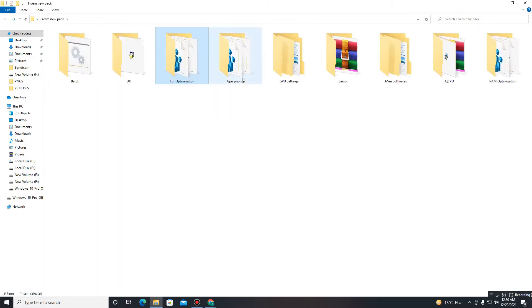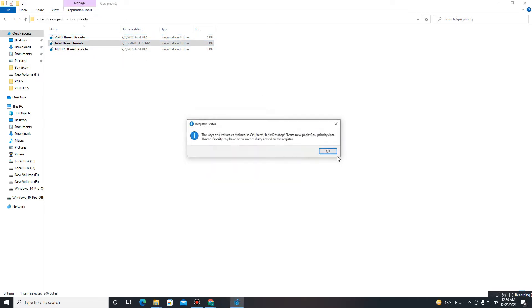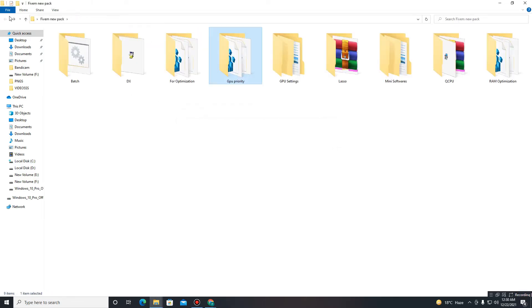Get back and move to the next folder — GPU Priority. Select your GPU type: if you use AMD, run the AMD registry file; for Intel users, run the Intel files; and for NVIDIA users, run the NVIDIA registry file.